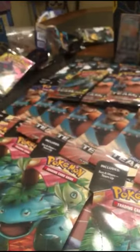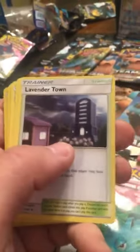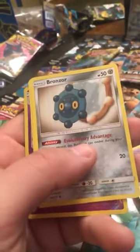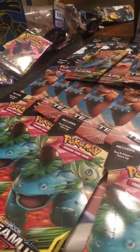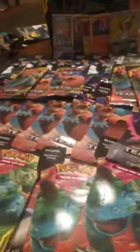Here we go - one, two, three, four. Lavender Town, Wartortle, Heliolisk, an Alolan Geodude - I kind of like the clay edition Grimer - Pidgey, Bronzor, Poochyena, Nidoqueen reverse holo - kind of like that artwork - and a Skarmory. No last pack magic on that booster box but that's fine because we got all these packs to open guys. We just went five for eight on holographics and two for eight on the GX's.